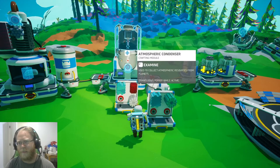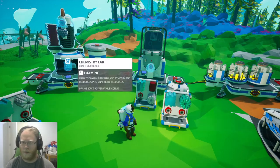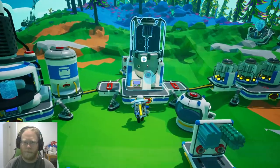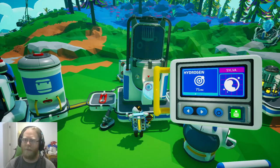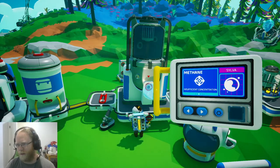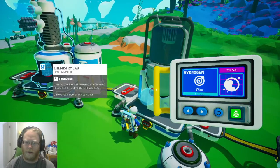We have the atmospheric condenser, which requires iron — again, comes from another planet — plus plastic, which comes from here, and glass. This machine allows you to extract what's in the atmosphere. Every planet is slightly different. In Sylva you can get hydrogen; nitrogen is available too. These are compound recipes for the chemistry station.